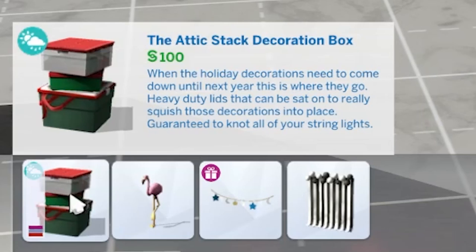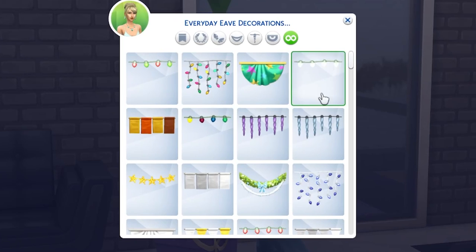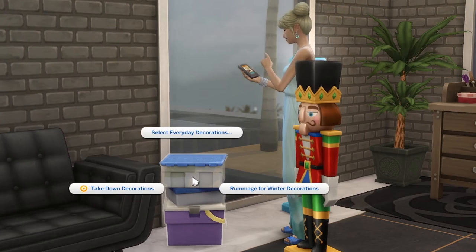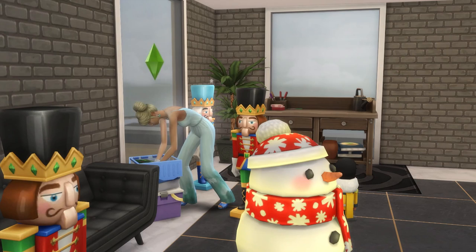Definitely a fun object to help enrich your game. Time to head back to an underused object being the decorations box. You can use this box to customize your home's decoration, whether it be for everyday or to time with a holiday event. You can also unpack decorations from the box, which will spawn randomly around your sim. These are free and you can use them to decorate or even sell them.